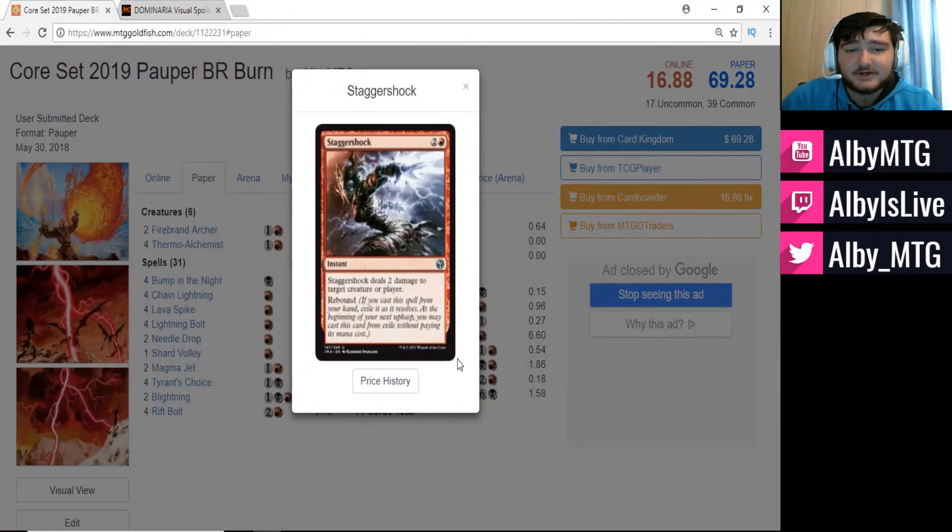One copy of Stagger Shock — two colorless and one red for an instant. It deals two damage to target creature or player and has rebound: exile it as it resolves, and at the beginning of your next upkeep, you may cast it from exile without paying its mana cost. This is nice as three mana for two damage to finish our opponent, or to kill a creature. Because of the rebound, we get to play it again without paying the additional three mana, which is super nice.